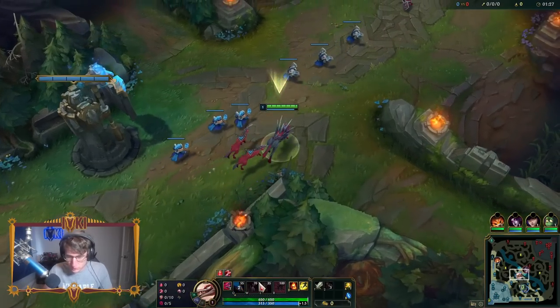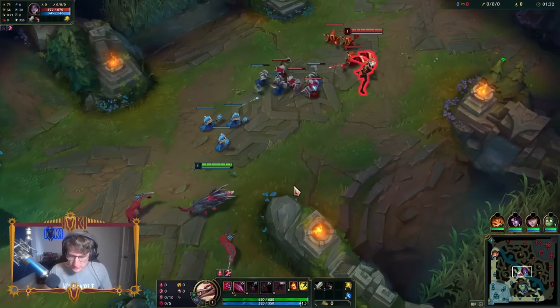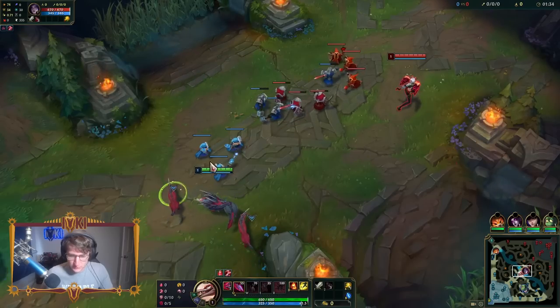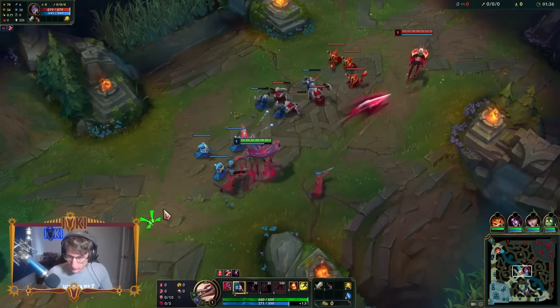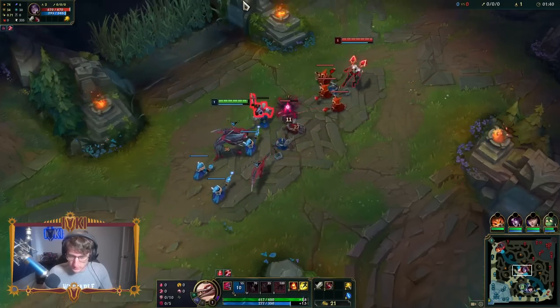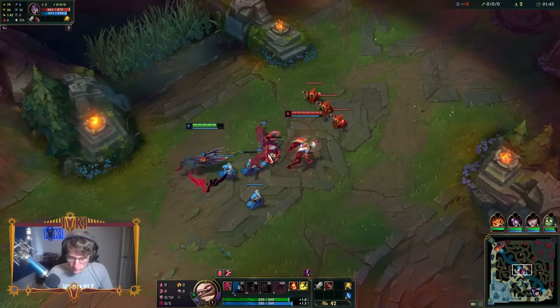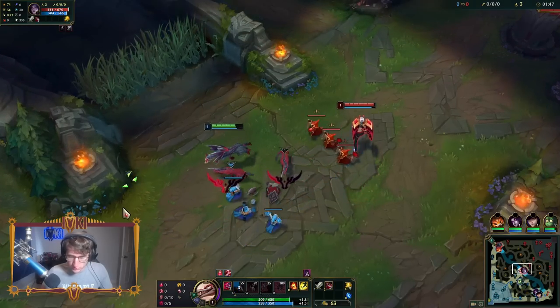W is Hound's Pursuit. Nefiri dashes at an enemy, stopping at the first champion she hits and briefly slowing them. This ability gains bonus range based on ultimate rank. Nefiri surges forward - so lots of dashes forward. Does this go through minions? Yes, it does. My hounds also help me farm, looks like. They don't do very much damage though.